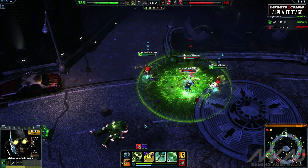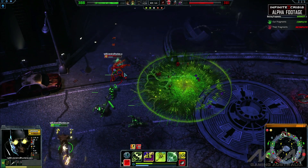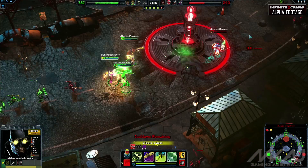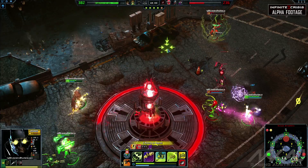In teamfights, your strength is sustained damage, so you need to be constantly attacking your opponents and you'll quickly tear through their lines. Just be wary of who on the opposing team has high burst or disable ultimates on cooldown, so you can play defensively and avoid them. Lead off a fight with Batscream to weaken the entire enemy team and proceed to clean up as a team.